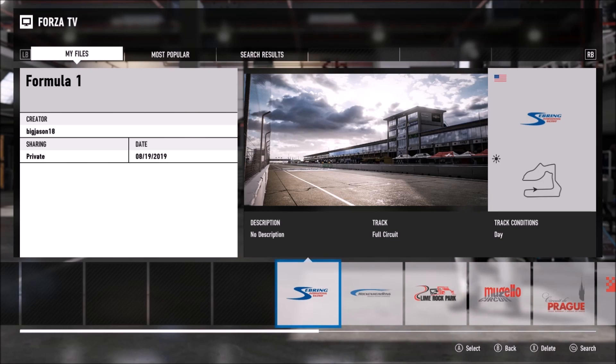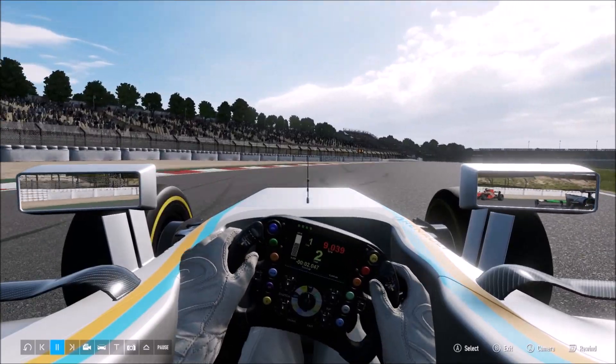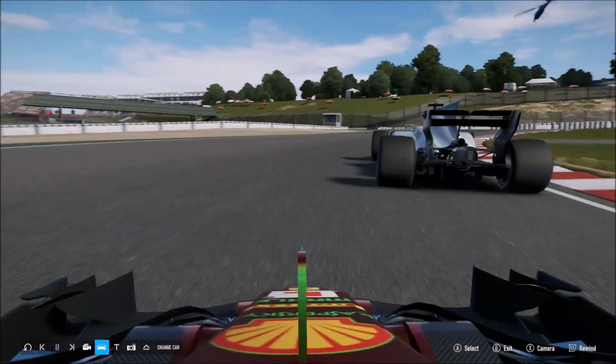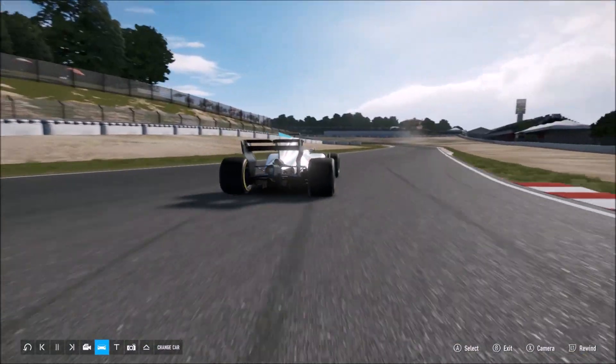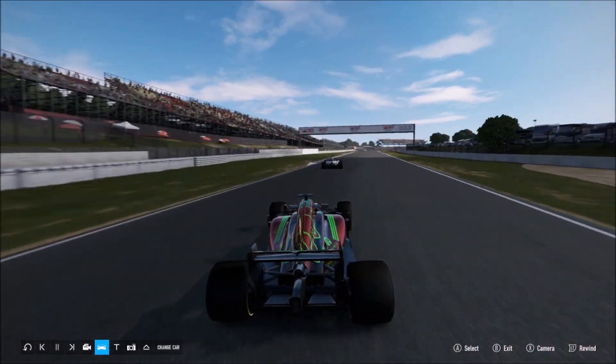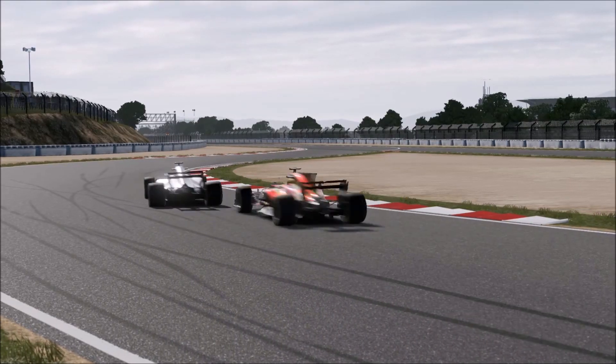One last thing I'd like to point out is the camera views you have in-game. You can only select cockpit view on your own car and not anyone else's. When I'm driving I'm in the cockpit, but in a replay I can only do the same thing for my car. If I switch to anyone else's car, I can't change the view to cockpit. This is so stupid — I never understood this. I wish they'd fix this for Forza 8.